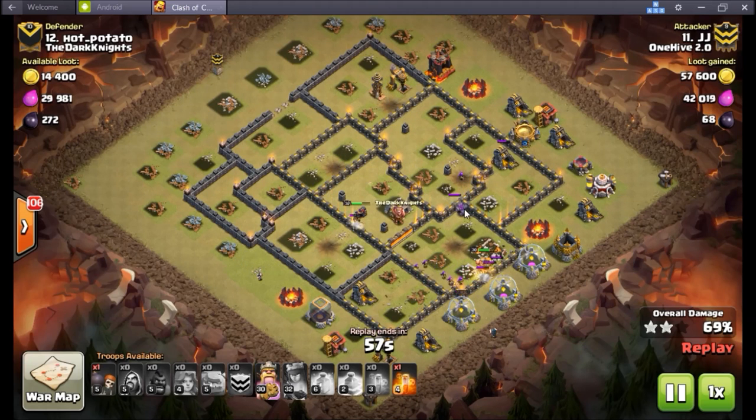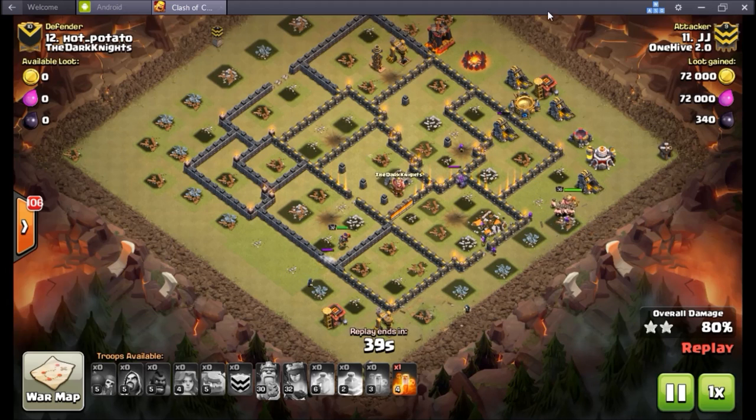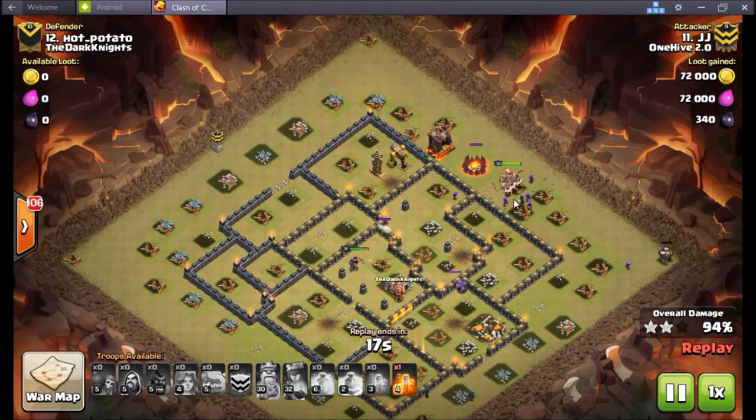Hot potato, nice base building man. A 9.75 sort of base — don't really see a lot of those but we are starting to see more and more of that. People are realizing you may as well not spend a lot of time in town hall 10 just because of the advantage of town hall 11. Once you get everything going, it doesn't hurt to get that grand warden down. You might want to hold off a little bit on your eagle cannon — get that grand warden leveled up, get all your defenses going, go up to town hall 11, then maybe drop your eagle to get your weight thrown up there.